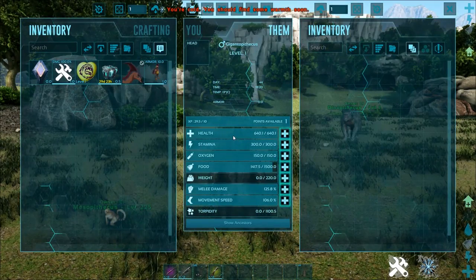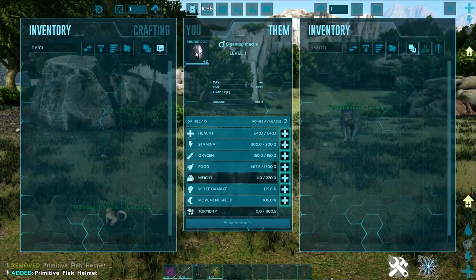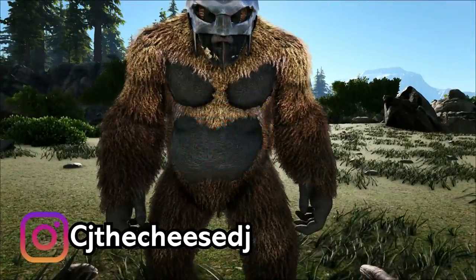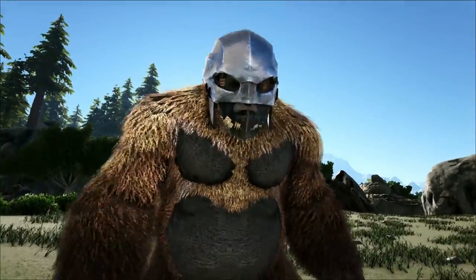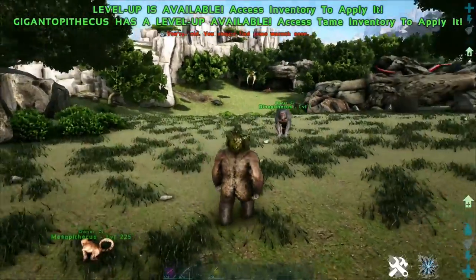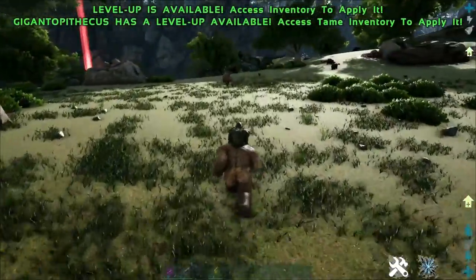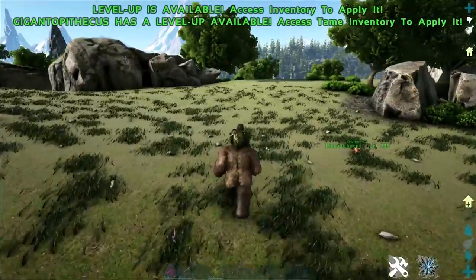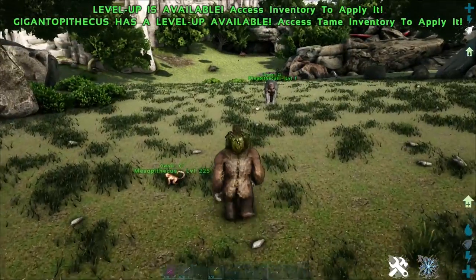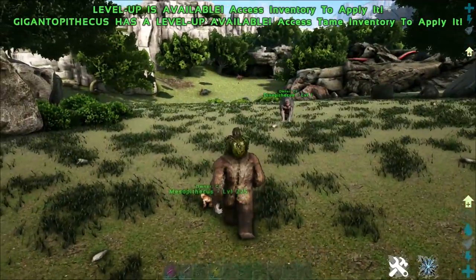Gigantopithecuses can also wield helmets as their armor saddles. You can buff your Gigantopithecus and even use him to soak turrets — I have done it before. You just need a really good blueprint for the helmets otherwise they'll break fast. This applies for Dinopithecuses as well because the armor on helmets is so much higher than saddles — you can easily get 400 to 500 armor helmets.